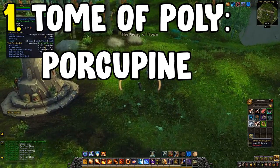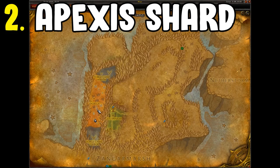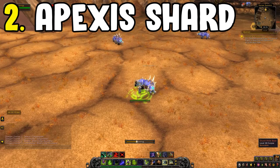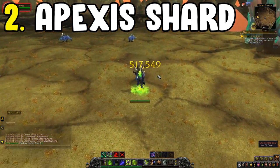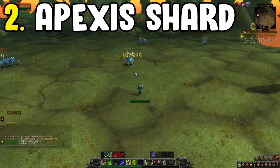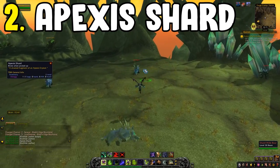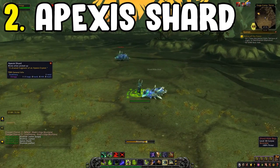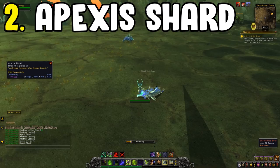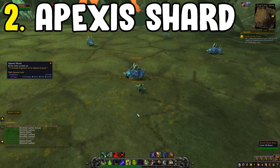Moving on to number two, the Apexis Shard Farm, located in Blade's Edge Mountains on the far left-hand side. Kill anything you see. I'd always bring a skinner, as this doubles as a skinning farm — you can get crystal-infused leather as well as Knothide Leather from many of the mobs. Run around in a circular fashion taking out all the mobs, and by the time you've done a complete loop they will have respawned.